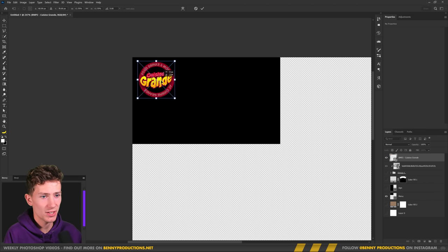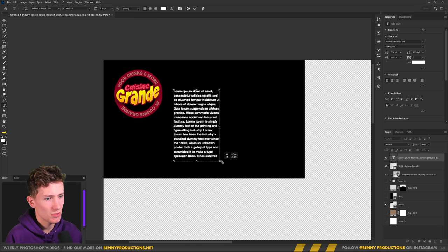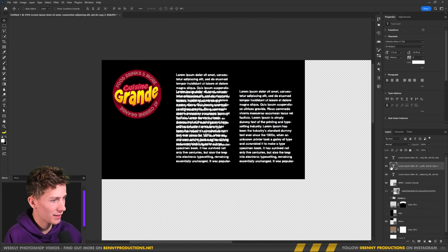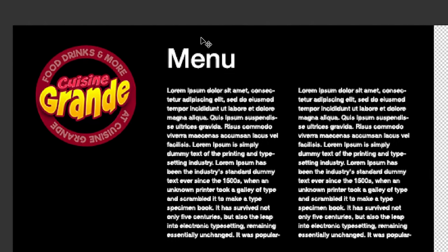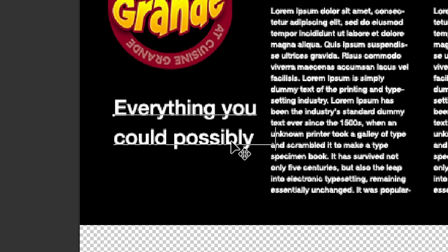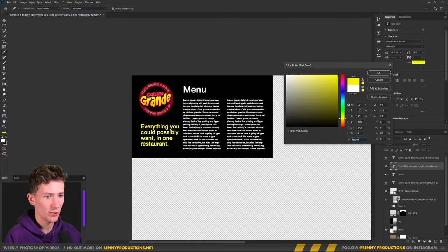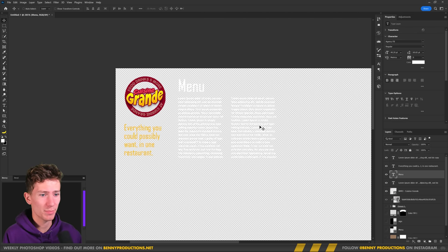Basically just a very tiny sign like this. And this is simply going to be placeholder text because why the hell would I put effort into actually writing this? I think I have much better things to do. Besides, it's going to be super small. Here I will put 'menu' though, so you can read at least that. Everything you could possibly want in one restaurant. And let's make that yellow like the logo. Beautiful. Then let's remove the background and now we simply have to save it.